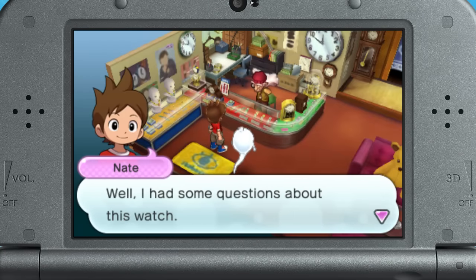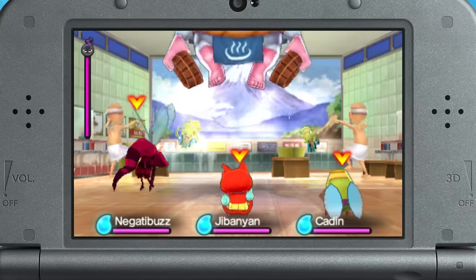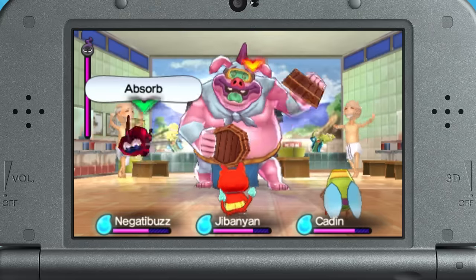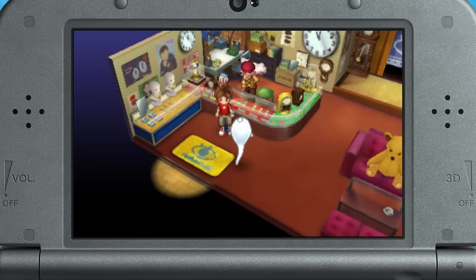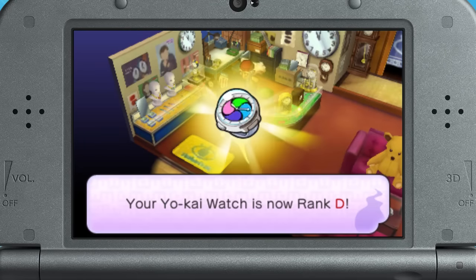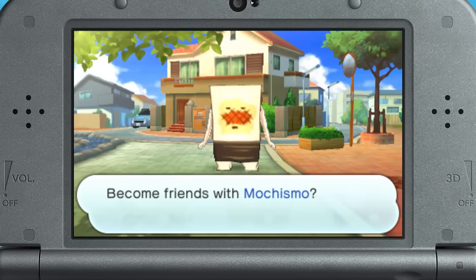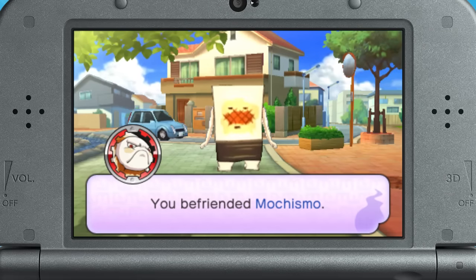Be warned, though — he won't just help you for free! You'll need to do some tasks for him, like defeating certain Yokai or retrieving items, like his stolen underwear! Once you've done as he asked, he'll upgrade your Yokai Watch and, just like magic, a new rank! With each new rank, you'll be able to find, and maybe befriend, more Yokai than before!